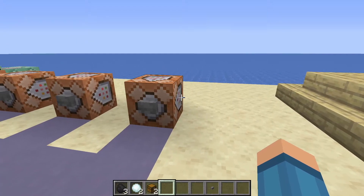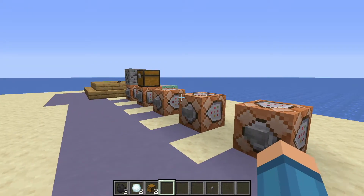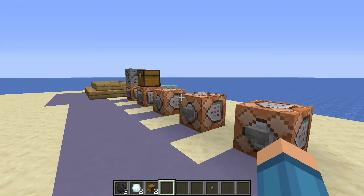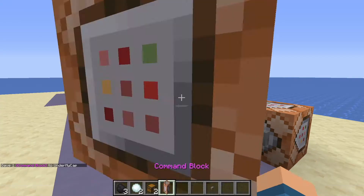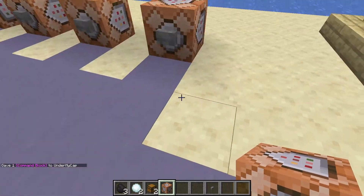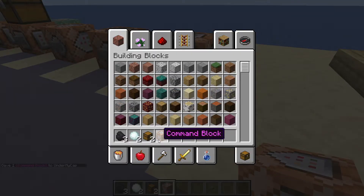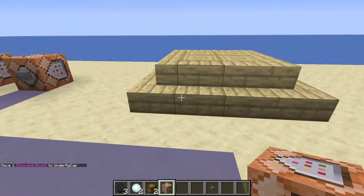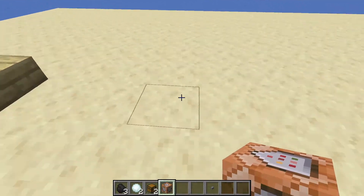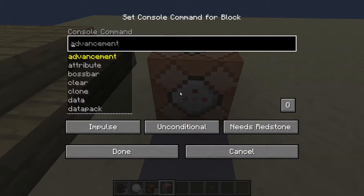Now for how to actually get and use the command. What you'll need is a command block. You get that by typing in /give @s command_block, and it will give you a command block. You can place that on the ground — this is where I'm going to do the demonstration.